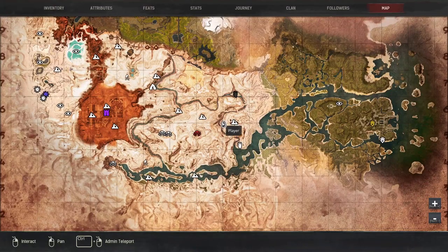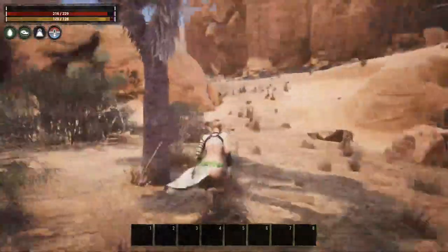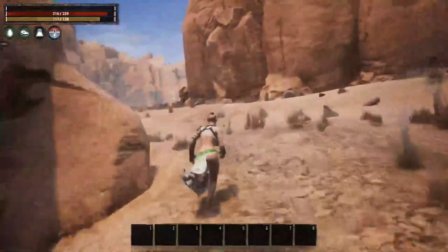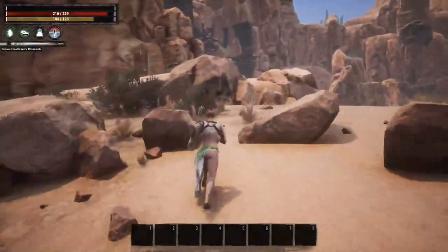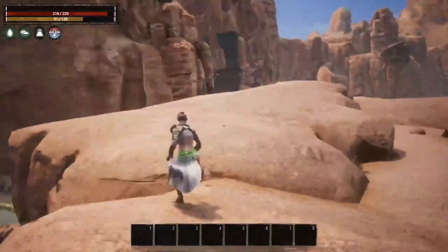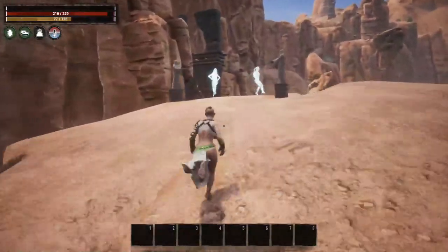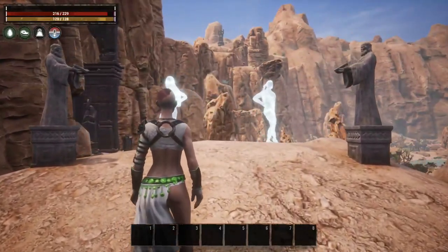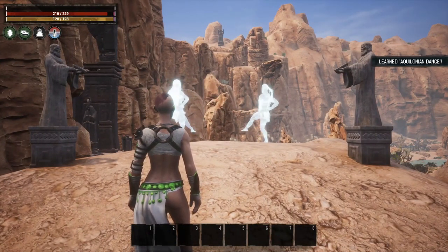The next location is Mitra's Serenity right here on the map. Run behind it, take a left and another left. You can see these two statues — these are part of the game. If you watch the ghosts dance here this is going to teach you the Aquilonian Dance.